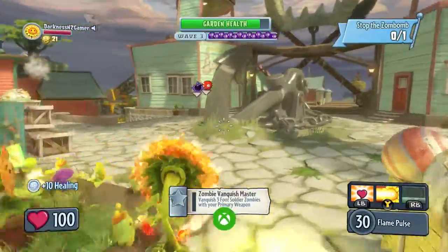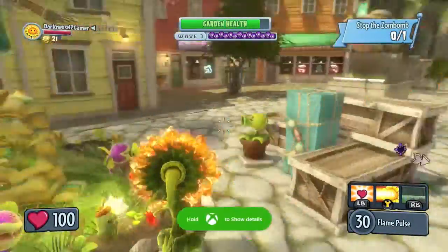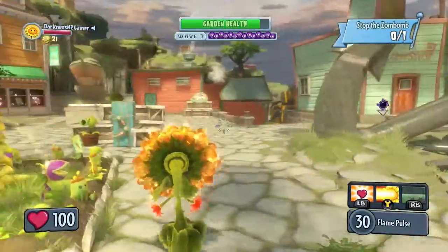There it is — achievement unlocked: 'Cousins'! It's worth 15 gamerscore points, and that's how you get that achievement. It's not too hard.